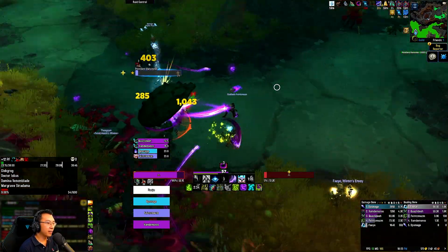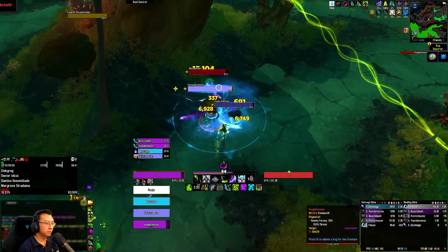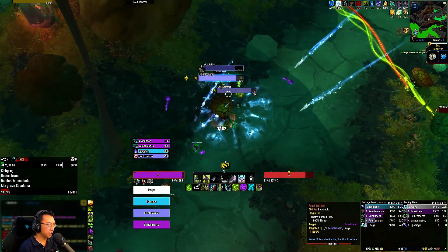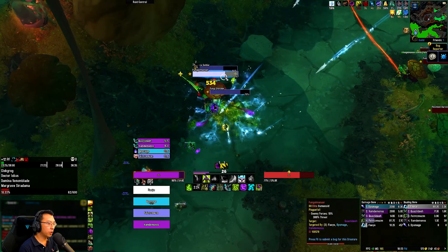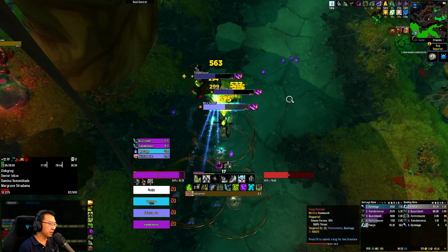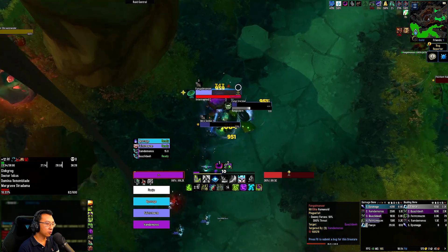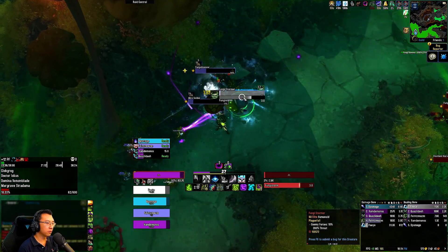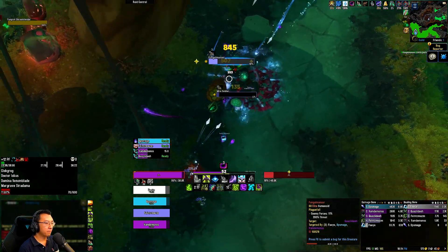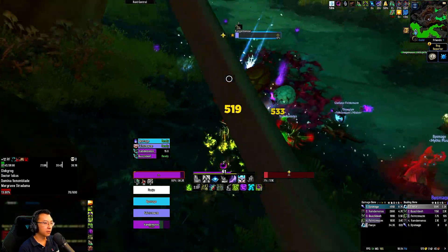Alright, we're working on this big guy now. I'm going to pull the side here as well. We have sufficient stuns so I'm pretty okay with pulling the stormer here. Normally people might actually choose to skip and shroud the entire way to the first boss to skip these annoying mobs — this fungal stormer. But we have enough CCs and stuns that I'm comfortable to pull it.